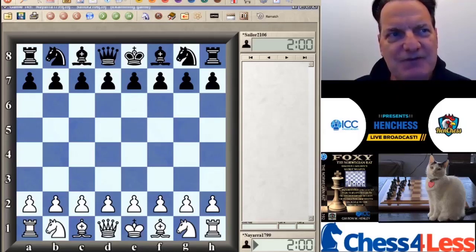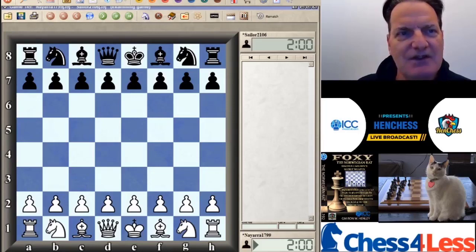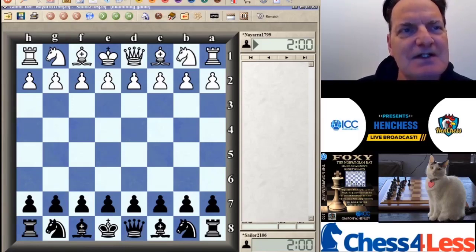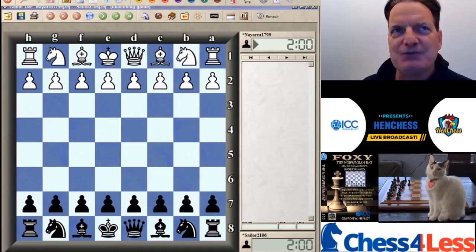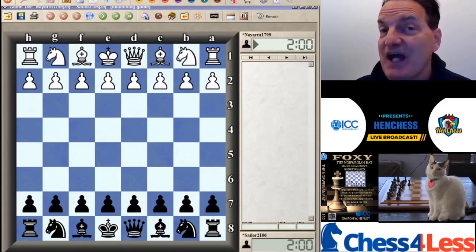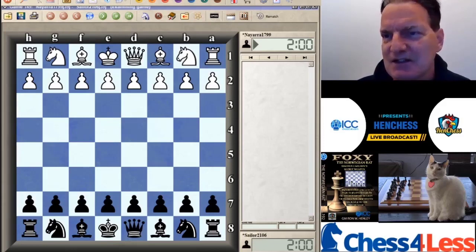For today's show, the first thing we'll do is a 15 or 20 minute presentation, and then we will play some games. We're going to do our fourth presentation on the Norwegian Rat, but eventually we will move on to Rookin games, maybe look at the accelerated — especially the hyper-accelerated dragon, maybe the London system, the Tori attack, a number of different things.